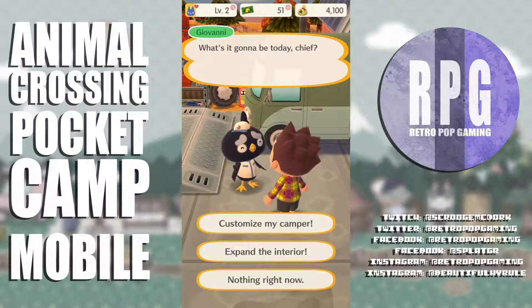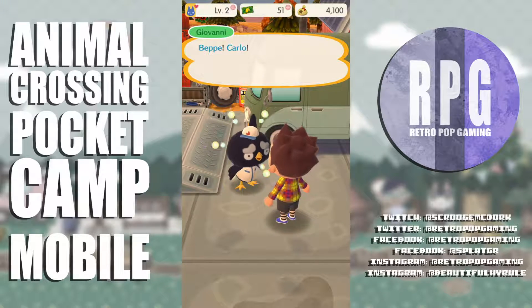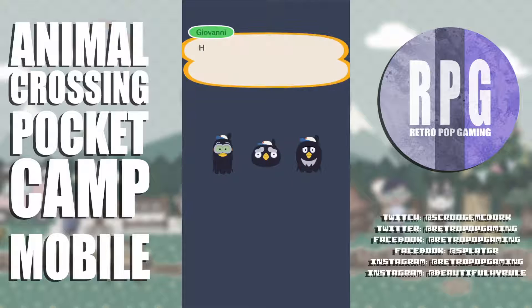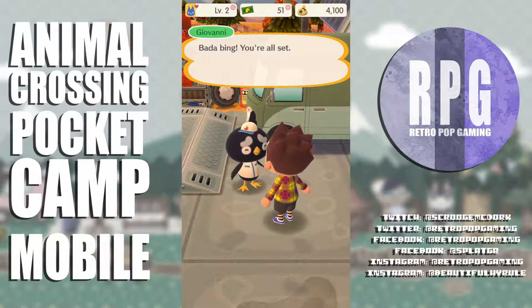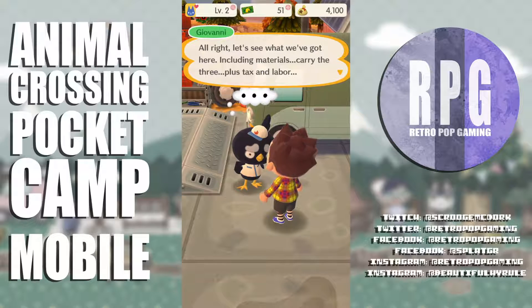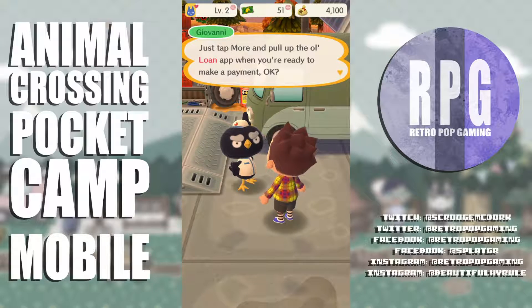I want to see how much expanding the interior is going to cost. Make the space inside my camper bigger? Giovanni calls Beppi and Carlo over — they're going to do it already! Oh boy — I can see the roof is a little taller. Bada bing, you're all set — now I should be able to fill it with all kinds of classy stuff. Including materials, the grand total comes to... ten thousand bells!